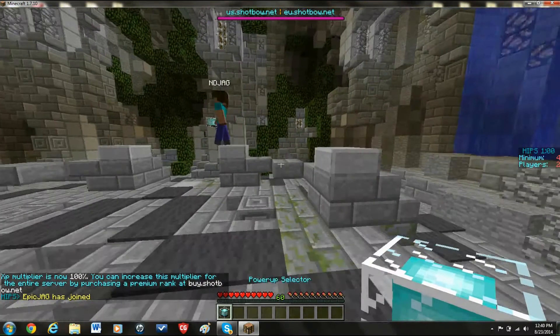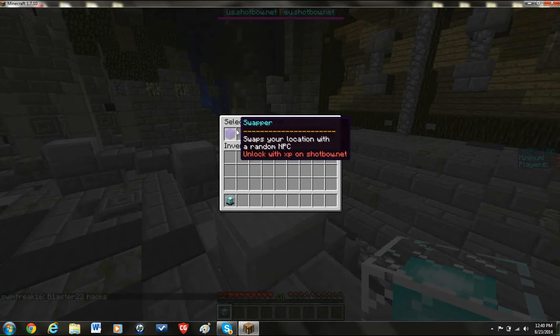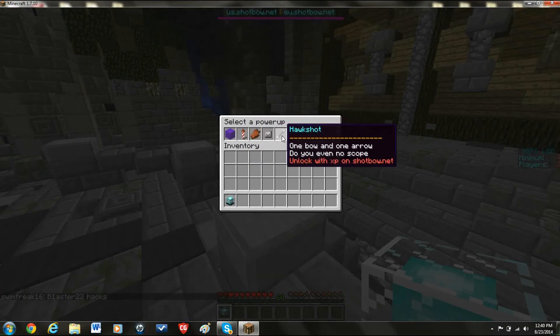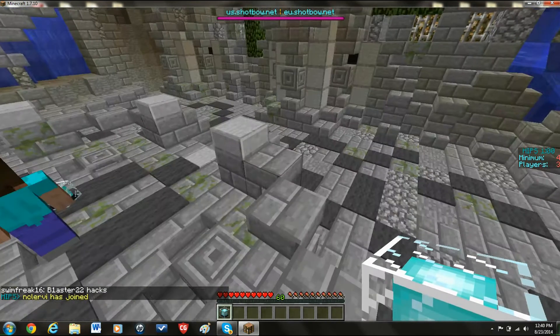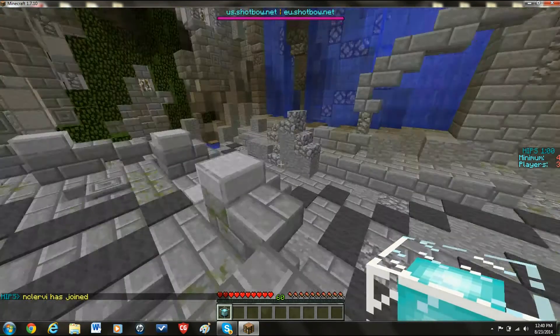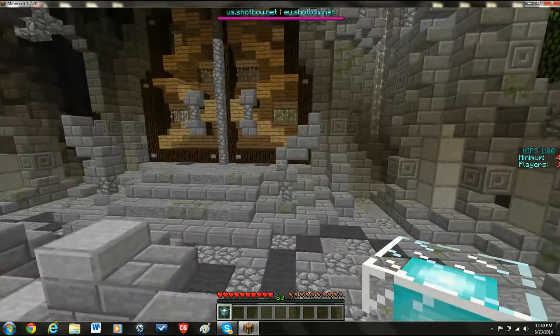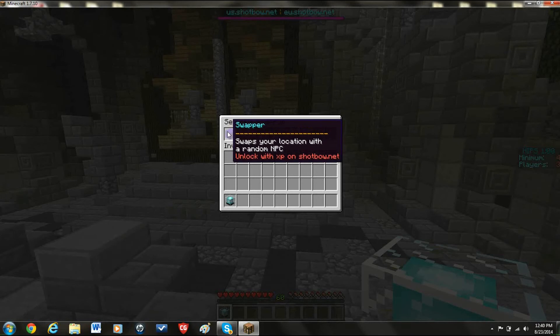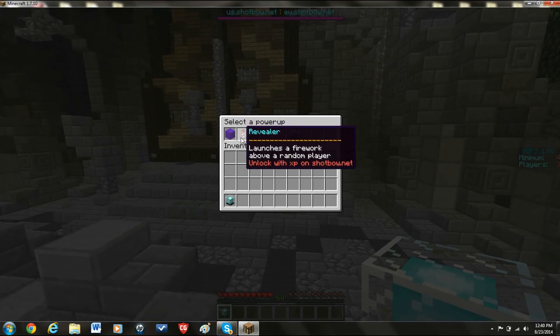Basically, what we have is a power-up selector. If you register online for ShotBow, you get ShotBow XP and you can purchase these things on ShotBow.net — that will also be in the description. The power-ups are: Swapper, where you swap places with a random NPC ninja; and Revealer, which launches a firework at a random player, locating them to all other players so they can be found faster.